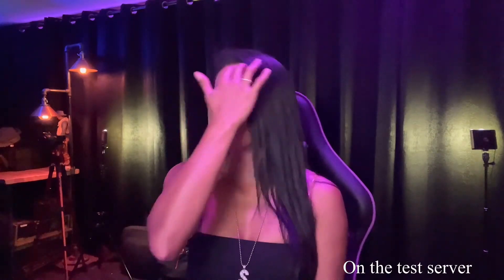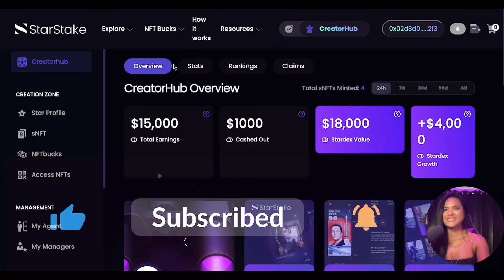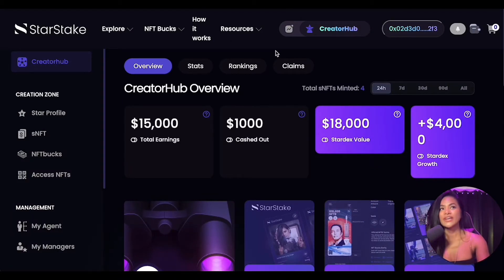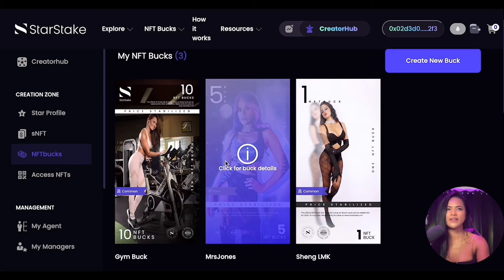I'll show you how I actually created NFT Bucks yesterday, and today we're going to create a new collection. We are inside starstake.com in the Creator Hub, which you get access to once you are an approved creator or artist. I'm one of the agents for StarStake, so if you need help getting in, let me know. Today we are going to make some NFT Bucks — let me show you what I already made a few days ago with these three NFT Bucks. Aren't they cool?